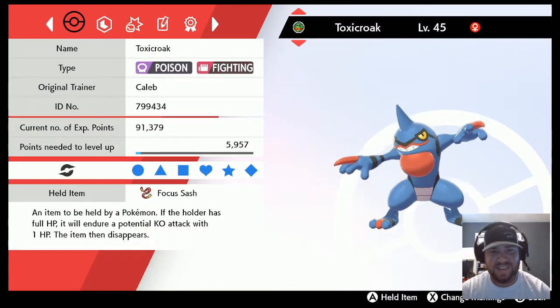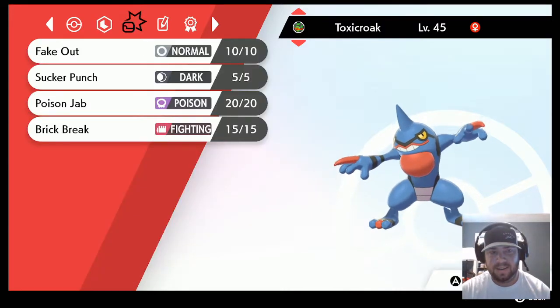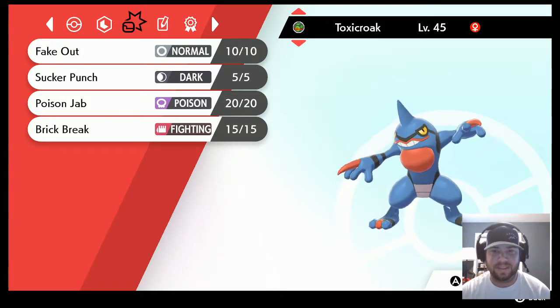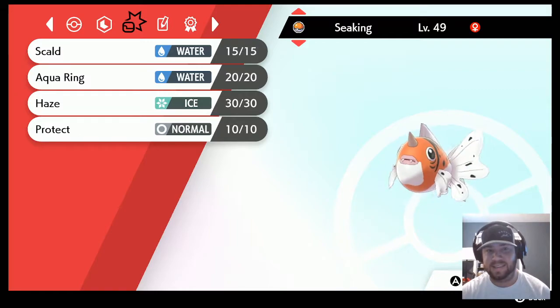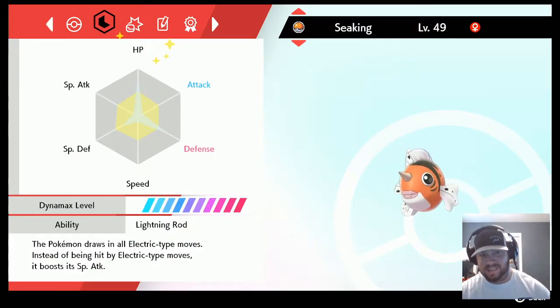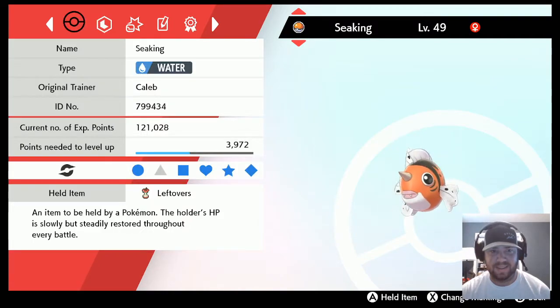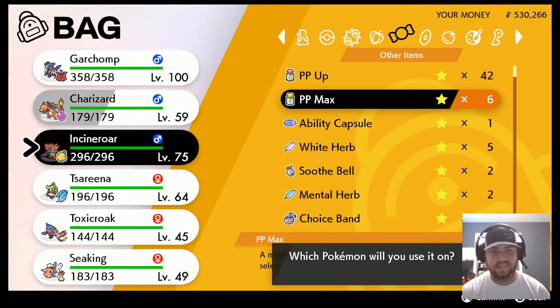Toxicroak is going to be my favorite one to use this series. Focus Sash, Poison Touch — maybe we can get a poison off a Fake Out or something. Max attack, max speed, little bit of HP investment. Fake Out, Sucker Punch, Poison Jab, Brick Break. I need to PP Max the Sucker Punch. Brick Break breaks screens, Poison Jab gets rid of Grimmsnarl. Finally, Seismitoad with Scald, Haze — to get rid of any Weakness Policy or Metagross stuff — and Protect. Max HP, 196 defense, 60 special defense with Leftovers.